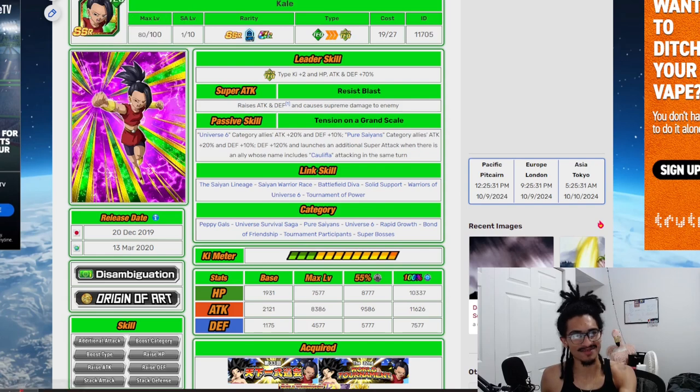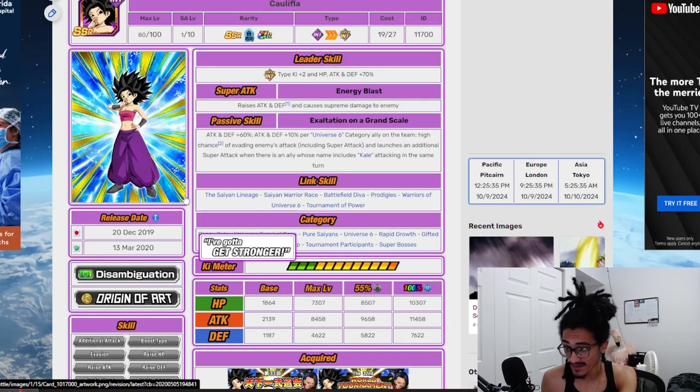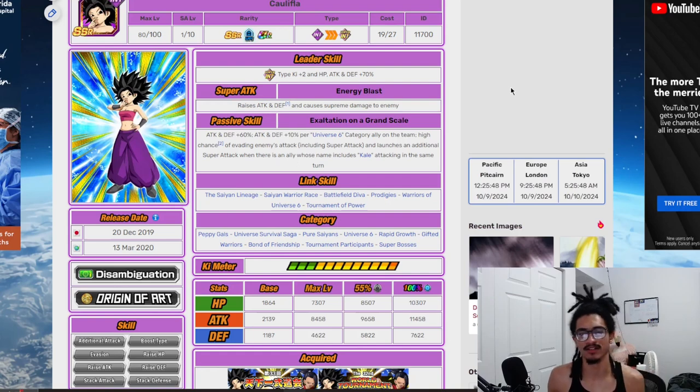Both of these gals come out during the Legendary Goku event meta, and you could run them. Yeah, they're both runnable in there, which is crazy. The main reason you can run them is because they both stack attack and defense — mainly they stack defense. Let's talk about Caulifla's leader skill. Not really important, but I'll go ahead and talk about it anyway. Leader skill is Super INT type, 2 Ki, and 70% of stats — an EZA-era type leader skill.